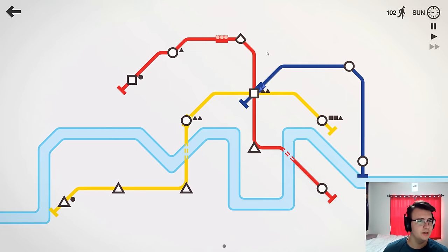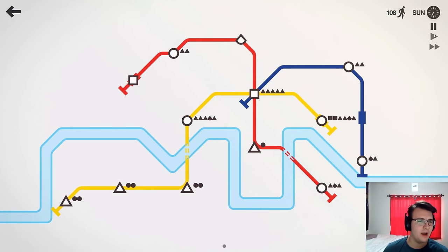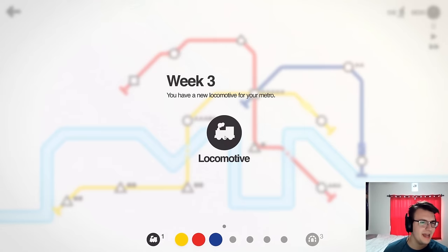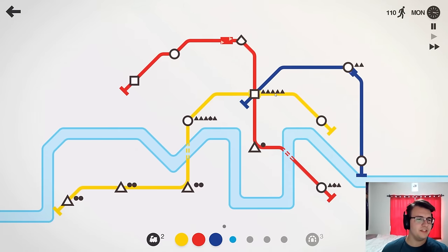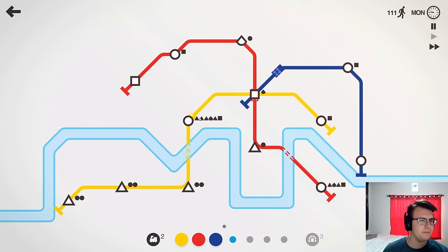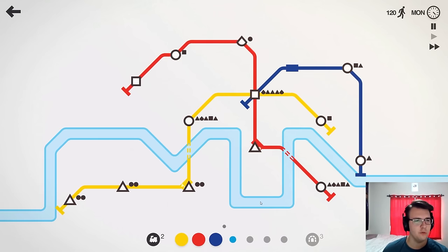We got a new shape — it's a quarter circle. We can move our rails to adjust for that. I should probably slow things down so I can decide whether or not I want to optimize. We got a new train; we'll take a new line for the job. These train stations, nothing has gone wrong so far. But over time, if you leave too many people at a station, they're going to get angry and cause a riot. You lose if they cause a riot for too long, so we really want to be on top of that.